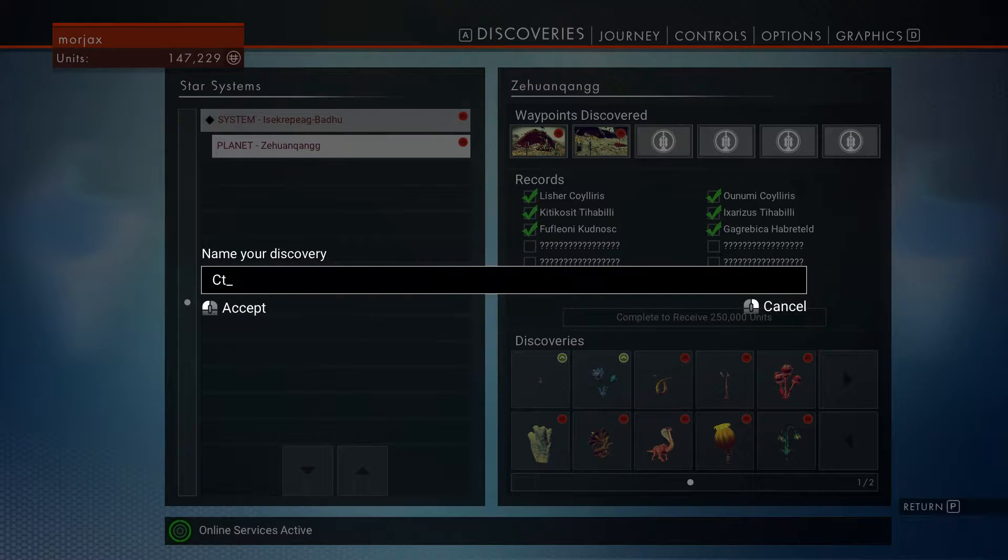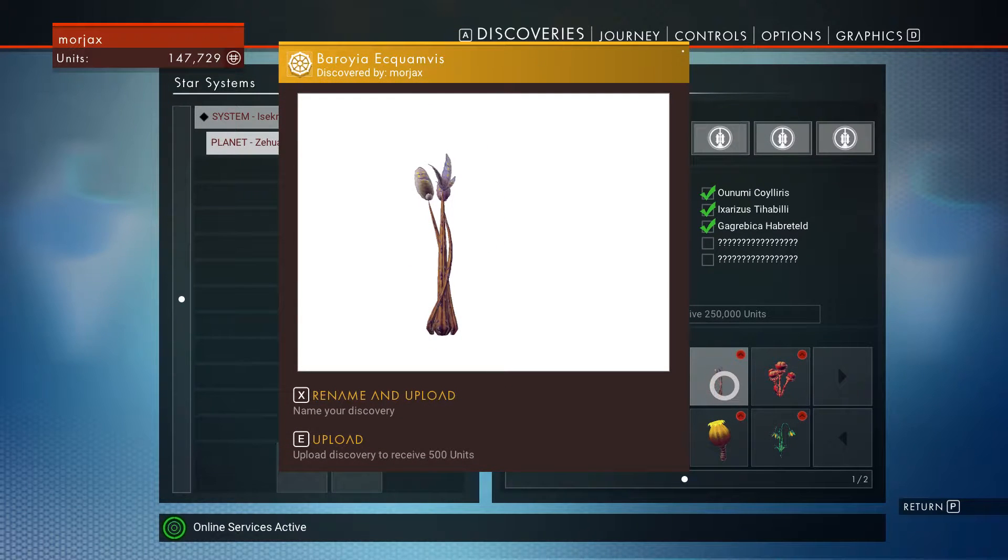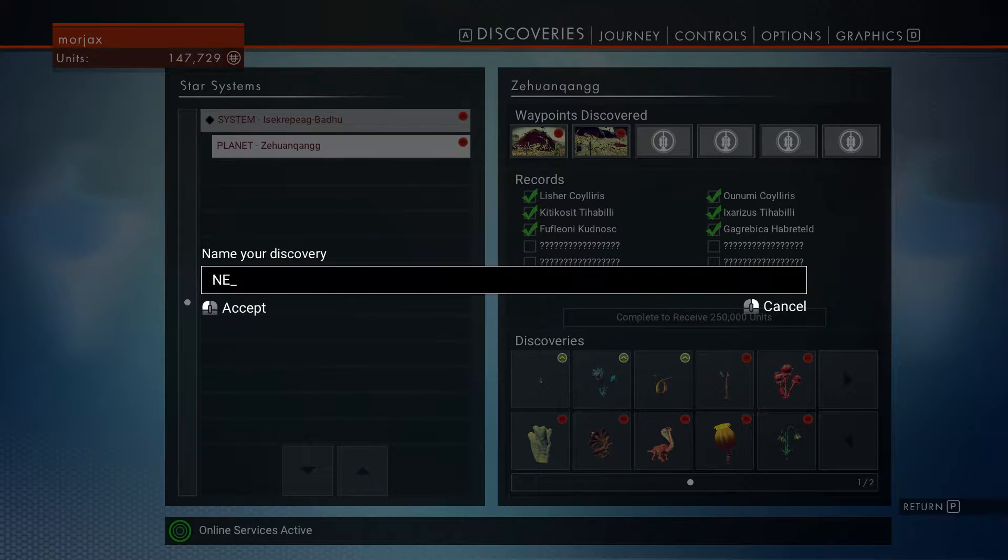We're going to call this one Cthulhu's — it's giving me a three when I'm typing an apostrophe — Cthulhu's Kiss. Here we go. All right. We'll call this one a Nebula Bud. Nebula Bud.